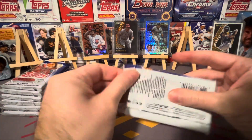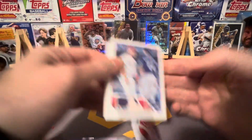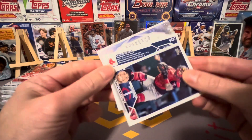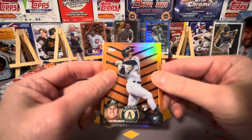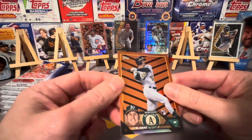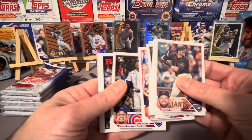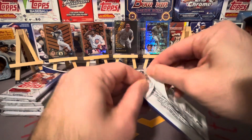Moving along — box number two. I haven't hit an Independence Day parallel yet. I think you'd hit at least probably one of those per case, if not two. How many times have we opened a pack and that one's been the front card? We got a backwards card — Adam Duvall rainbow foil — and JJ Bleday, nice! Getting some good name parallels now. Not sure if it's gradeable. These Halloween cards — I don't hold my breath on grading those. But JJ Bleday, that's definitely one of the better rookies. Matt Olson, Corey Seager.